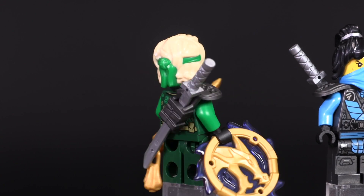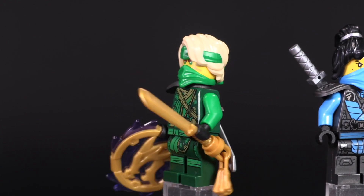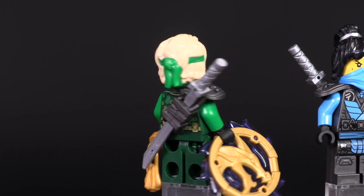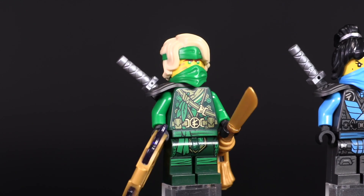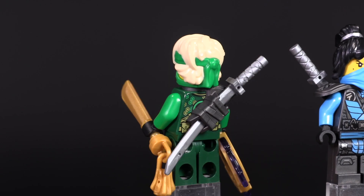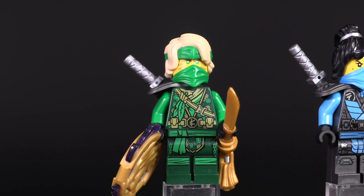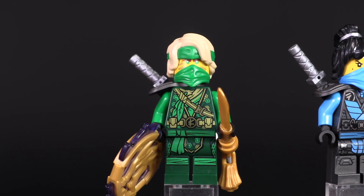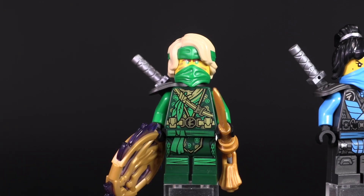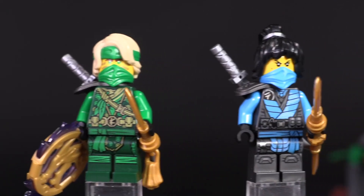Here is Lloyd — it makes sense that he's included in the cheapest set of the wave, since he's the most popular ninja. He is the same as the Lloyd we saw in the Jungle Dragon, so nothing really different. He probably has some of the best detailing, and I think that wasn't unintentional on the design team's part.